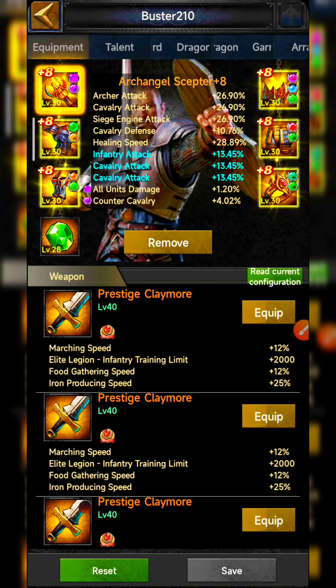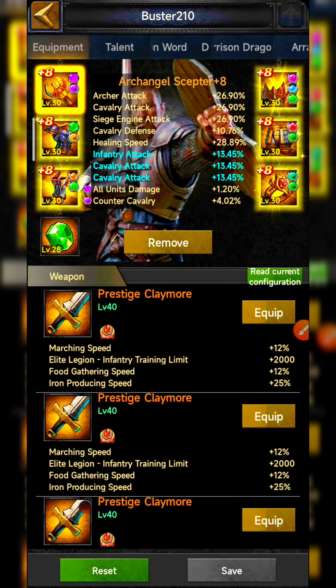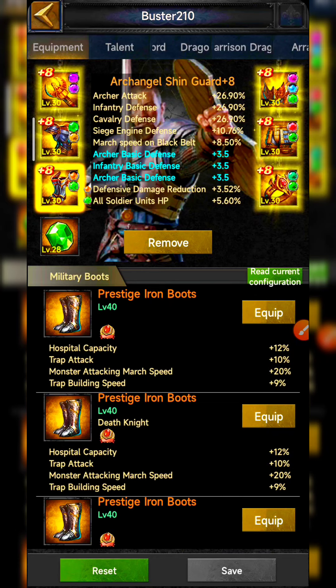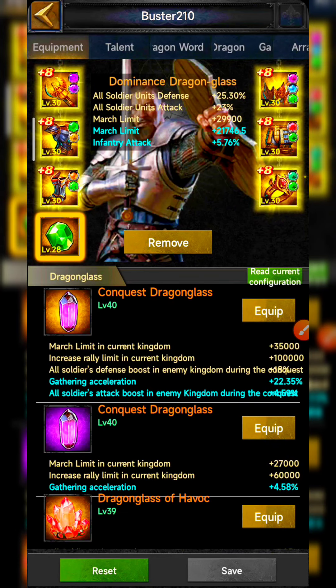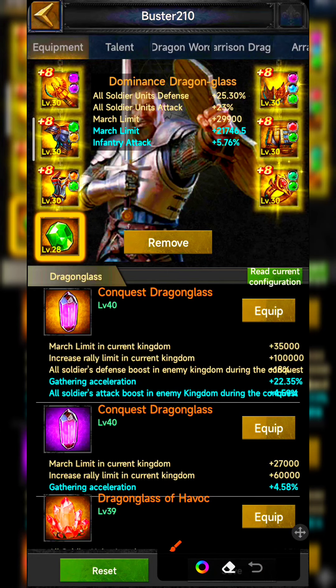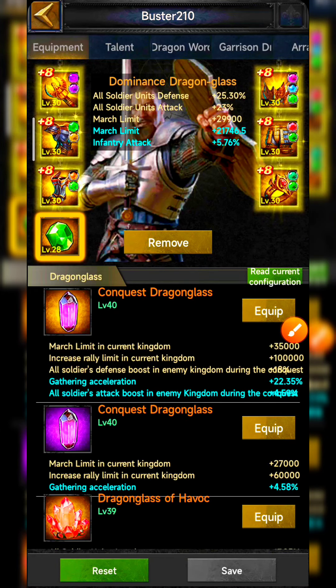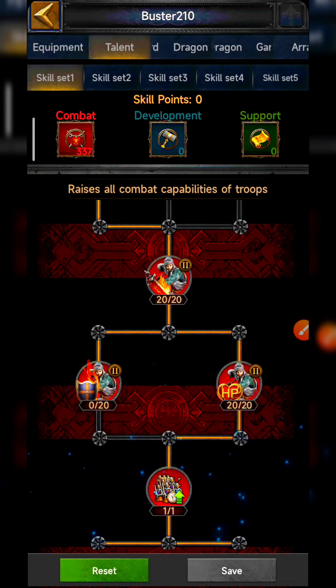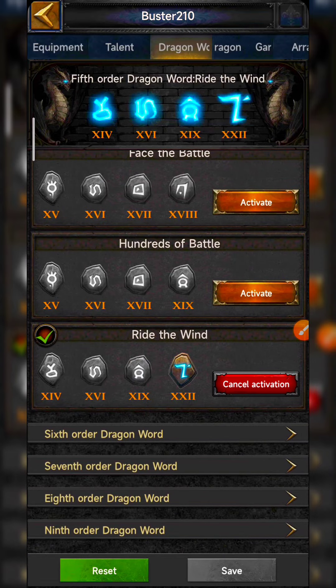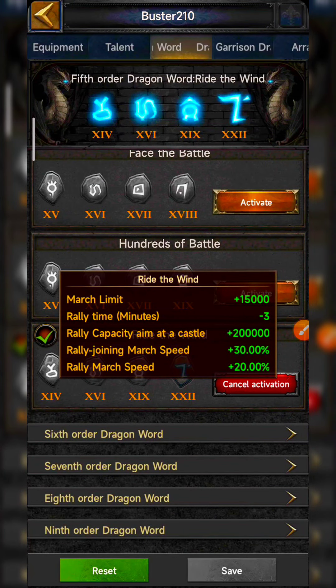For the lord in the max march switch, you can set equipment for maximum march size, like level 15 equipment from the blacksmith or array set. Some Archangel equipment and the Artik set also give march boost. My level 28 Dragon Glass for maximum march limit is giving me nearly 22k and 29k from two slots — about 51k total maximum march size from Dragon Glass. For talents, set to Combat because every combat talent gives the same amount of maximum troop march. For the dragon word, I use fifth-order 'Ride the Wind' which gives 15,000 march limit and 200k rally capacity while rallying.